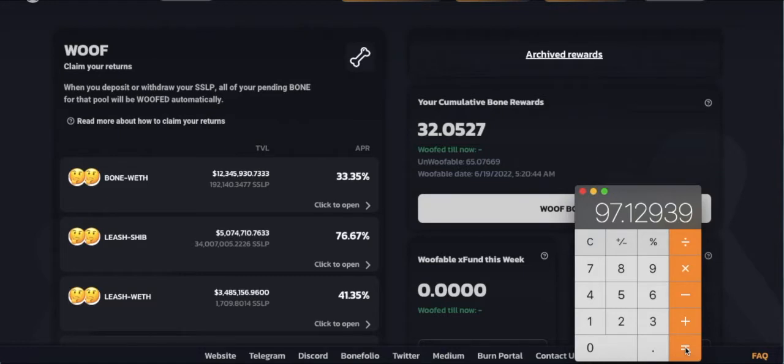A quick clarification of what that number represents: it's your total bone rewards — 33% plus the 67%. In our case, that's 97.12939. Now we want to convert this into a dollar value. To do that, you take the current bone price, which at this very moment is $0.57 — 10 cents lower than during our four-month reward update video. We're going to multiply that number by 0.57, which equals 55.3637 — we'll round it to $55.36. So in just five months of staking our Shiba Inu tokens, we have earned $55.36.